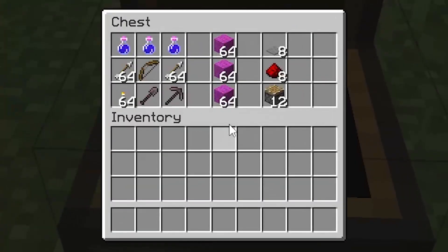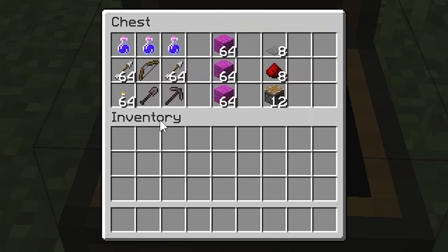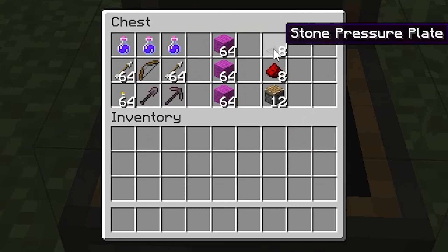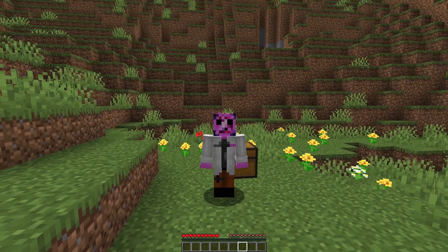I get everything I need right here: some wool to keep quiet, some night vision potions to see in the dark, some basic tools for mining, and I'm going to use some redstone — eight pressure plates, eight redstone dust, and twelve pistons. And all we need is a bow with a bunch of arrows, because he's got a lot of health.